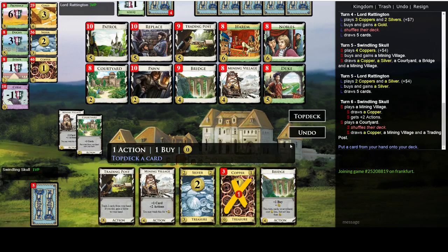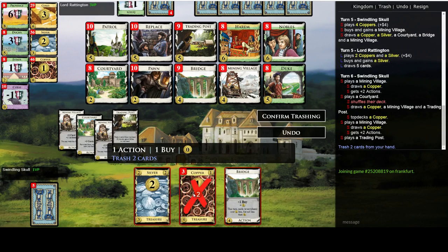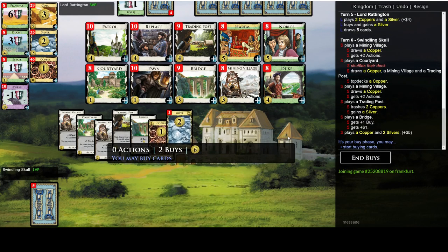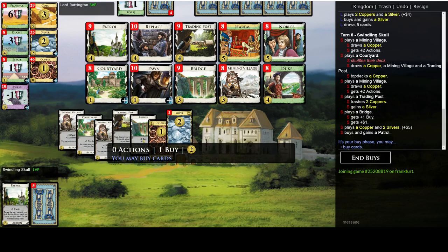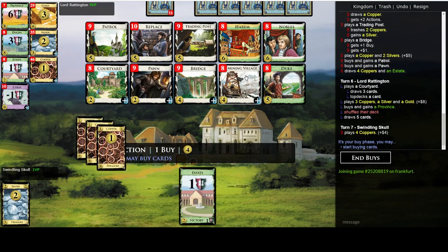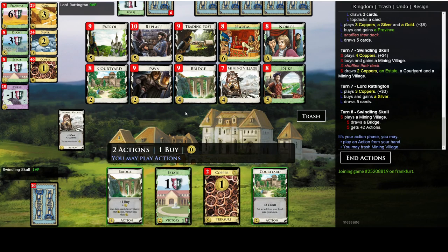Let's play this Courtyard here. We can play all the terminals which is great. Trading Post is a way to slowly trash your starting cards while obtaining some economy, so that's great. It's about time we get some draw here.